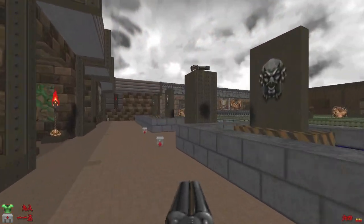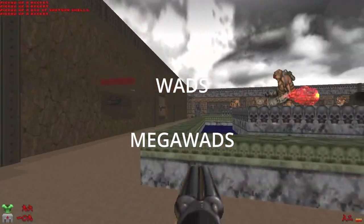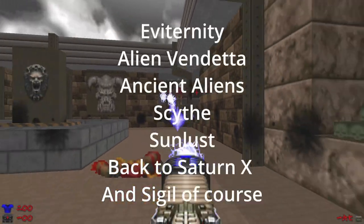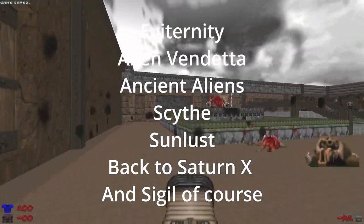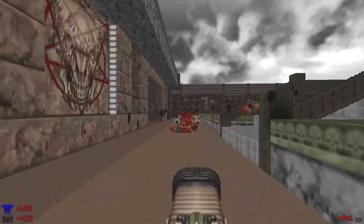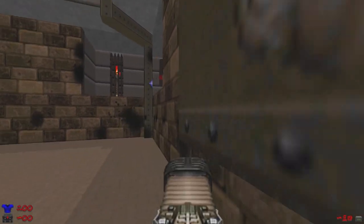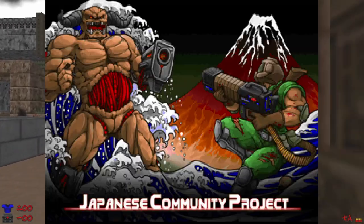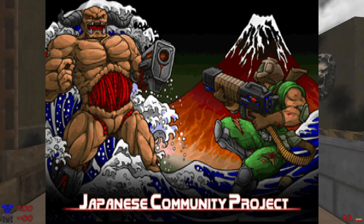From gameplay overhauls to improvement mods or total conversions that change the setting and story, the most common ones are WADs or megaWADs — either a single map or a collection of maps. There are lots of amazing ones like Eve Eternity, Alien Vendetta, Ancient Aliens, Scythe, Sunlust, and Back to Saturn X. But one in particular is not only a well put-together collection but also unique because of its circumstance — this is the Japanese Community Project.